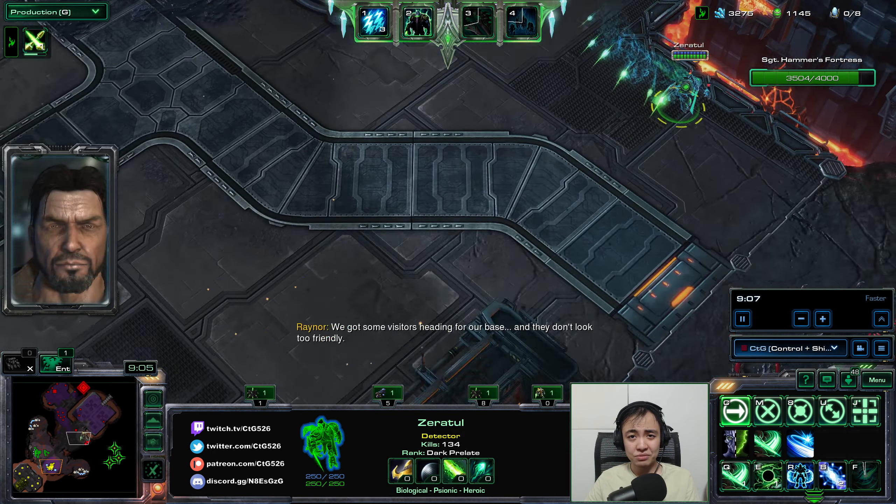Zeratul starts as soon as he becomes available. I start the dark council and the forge at the same time, which helps get Zeratul's upgrades quickly. There are three sets of upgrades per unit. In the first set you can get every single one, but in the second and third sets you can only choose one of the three available options — so you need to read what each ability does and pick the most relevant one. All production comes from the warpgate: Zealots, Stalkers, Sentries, High Templar, Dark Templar, and Immortals, each with charges and resource costs.